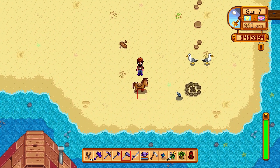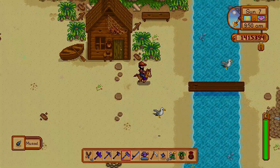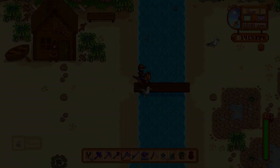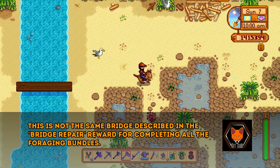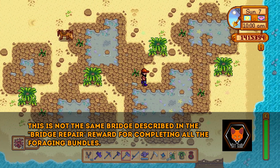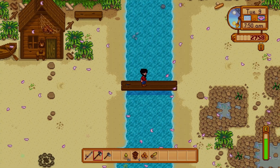The main thing to know about the beach is that it's divided into two sections. The right section is inaccessible until you repair the wooden bridge, which needs 300 pieces of wood. Once repaired, you can access the tidal pools, which have sea urchins and typically coral — the two higher gold value items.